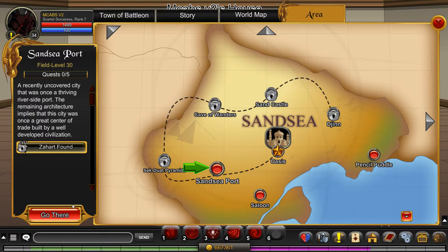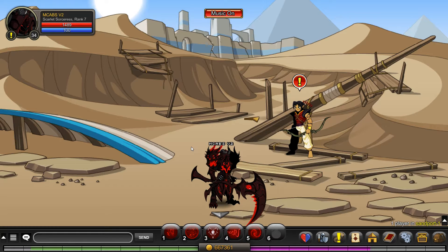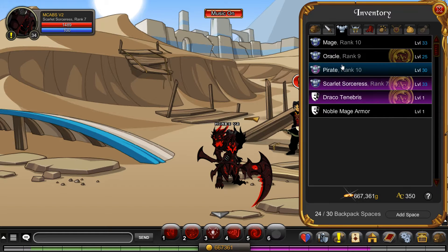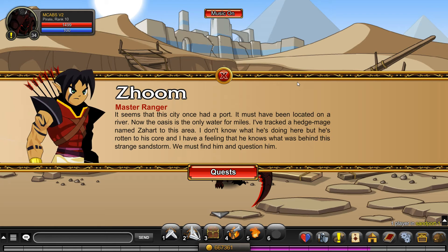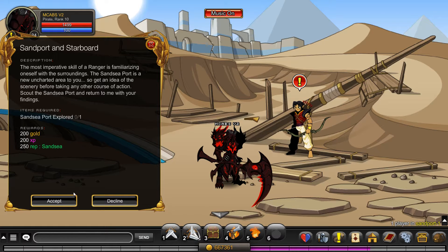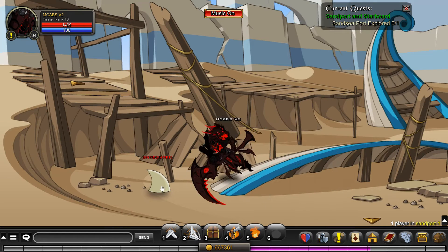For the first quest we need to go to Sansi Port and click 'go there.' Once we're here we need to accept this guy's quests. I'm going to quickly change class because we have to kill a lot of monsters — nothing unusual. Click on zoom and click on quests, then click on the first one and accept.